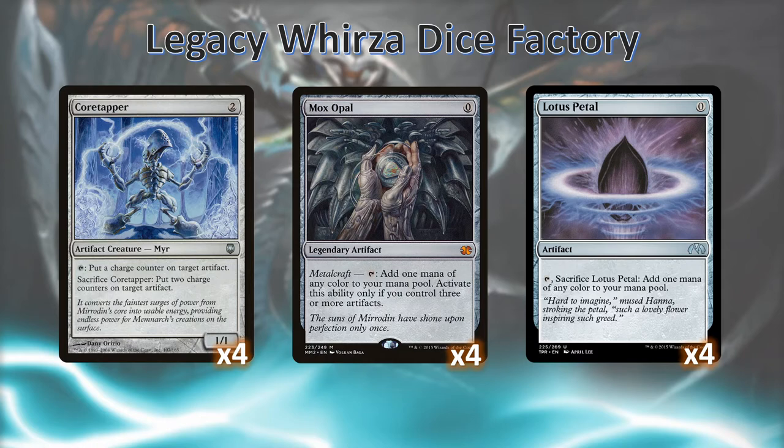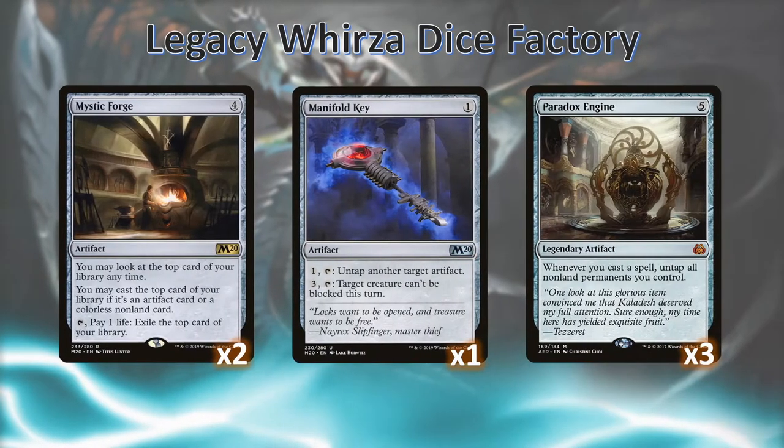We're also running four Mox Opal and four Lotus Petal, something that the modern version of this deck can no longer do. Now the main keys that make the deck work are Mystic Forge, Manifold Key, and importantly, Paradox Engine.